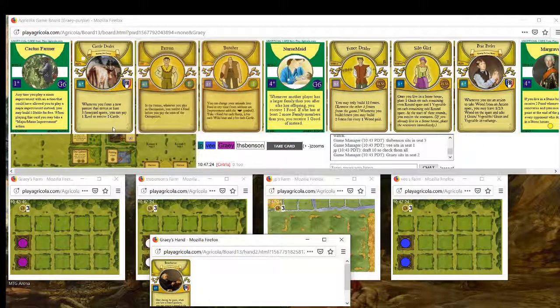Passing Cactus Farmer to the Catlover player is sad, because Cactus Farmer is excellent with Catlover - it can give you a couple stables to take an animal pair early and get them breeding. Patron is just great. I think Fence Dealer is technically the best card for us in this pack, but there's a good chance it wheels. The Catlover player might take Fence Dealer, but Cattle Dealer is also great with Catlover - you can fence 13 big and pay two reed for four cattle. I think we're safe to try to wheel the Fence Dealer.